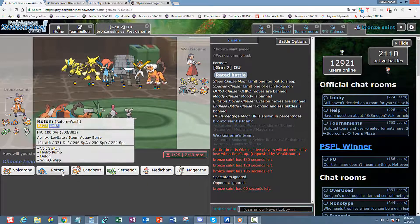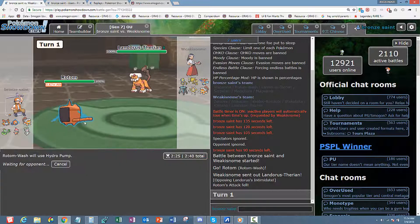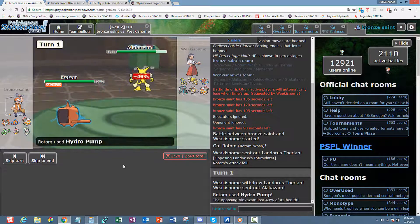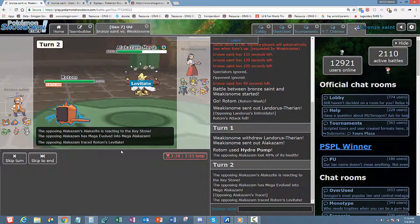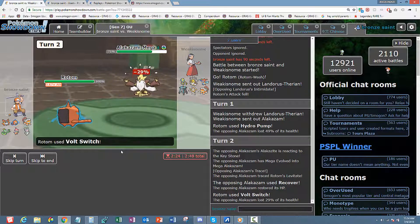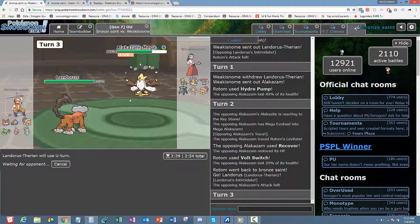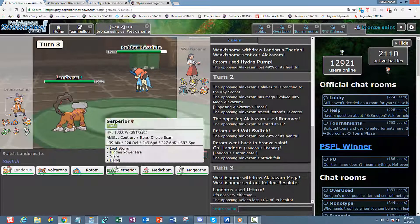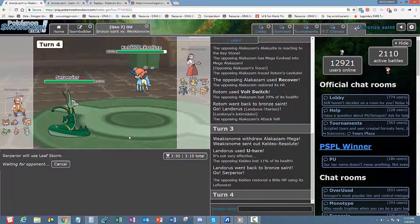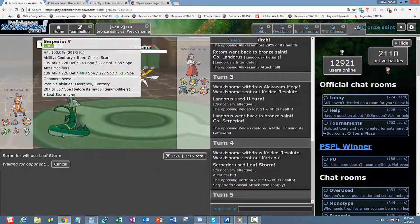I need to start off with Rotom. He started off with his Lando so straight off the bat I'm going straight for the Hydro Pump — nothing on the scene really wants to take this hit. Knock him down a nice bit and I'm gonna go for that Volt Switch. Once I get this Volt Switch going — there's nothing he can do to one-hit KO me — I'm going into Serp. I'm going straight for that U-turn, predict the switch, in comes the Keldeo, and I'm just going to Leaf Storm.